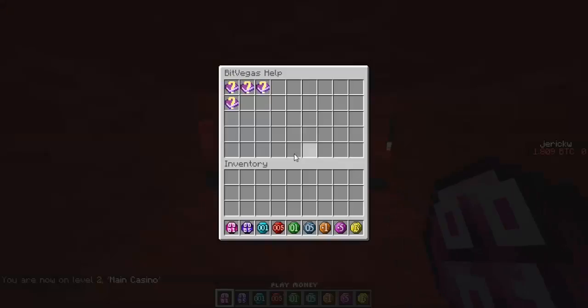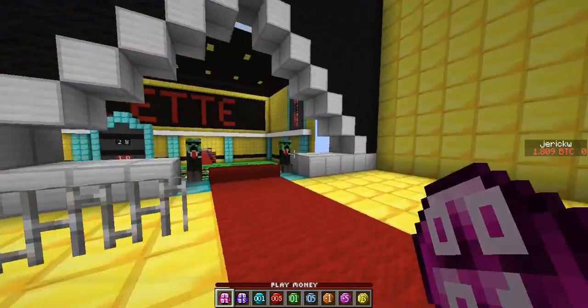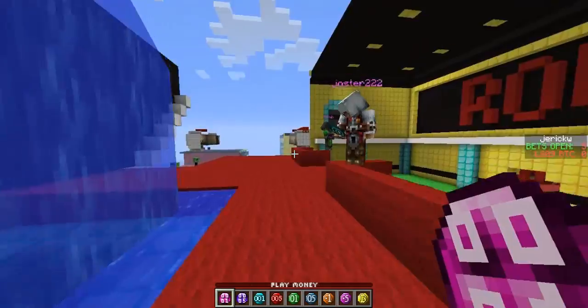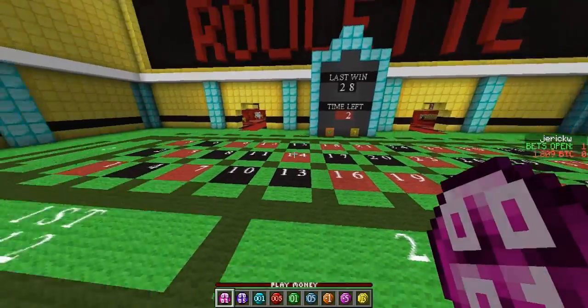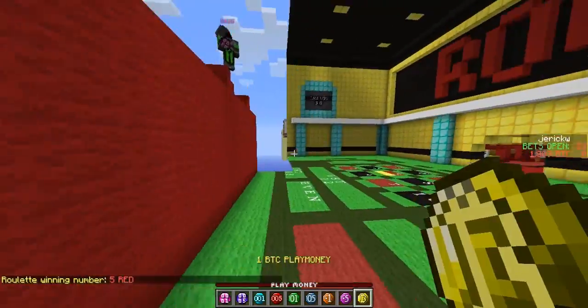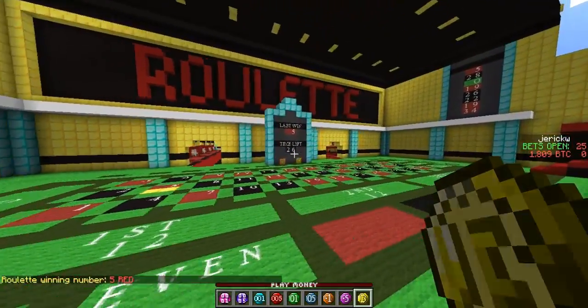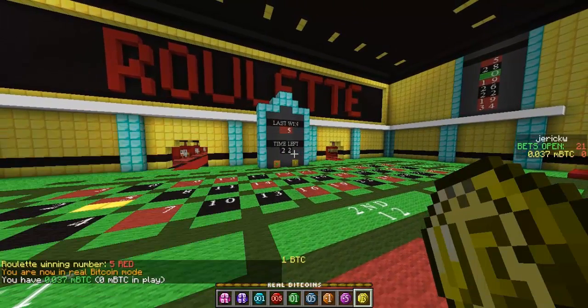On the main casino floor you have these guys you talk to to help with different games. Right up here — there's a bit of loading lag right now. There's a roulette which you could fly to first, and this is where you can bet your bitcoins. I'm playing with play money right now because I'm low on real money. To change to real money, type in the slash mode command, and we'll get further into that later on.